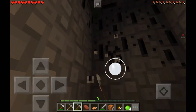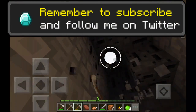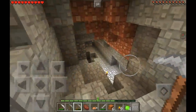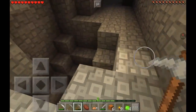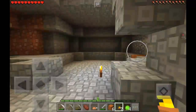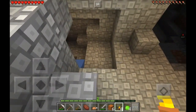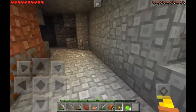Alright, let's see. Let's continue on. Get my torch out. There's another cave down here - it's actually going pretty deep. This looks pretty complicated right here. So I'm just going to put the torches going right down here. We find some more iron ore. This is pretty cool.